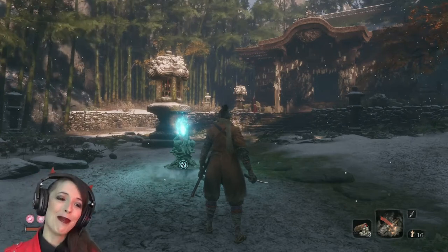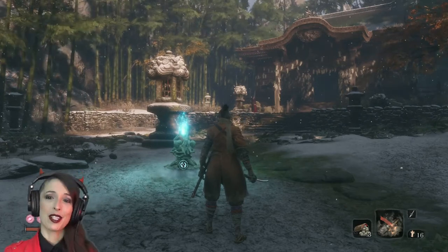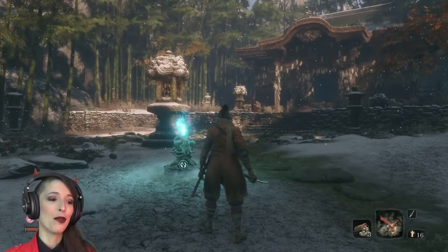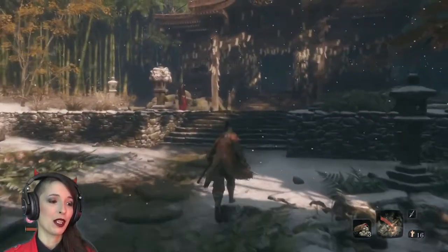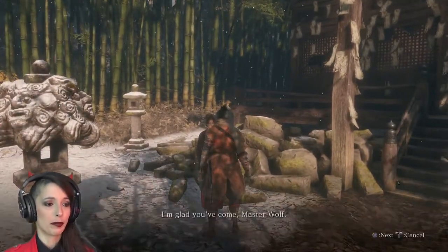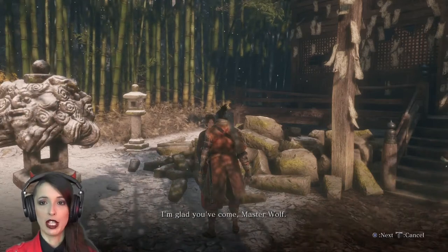Hello everybody and welcome back in Sekiro: Shadows Die Twice. My name is Lilith and we're gonna go right back into the game. We're gonna talk to the Sculptor. I also have some blood to give to Emma, so I'm gonna do that first.